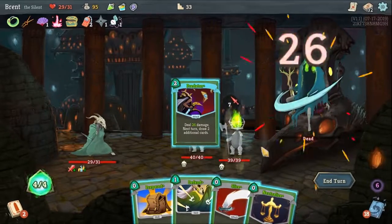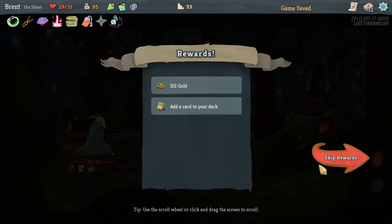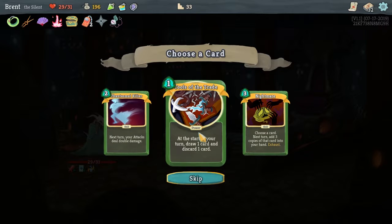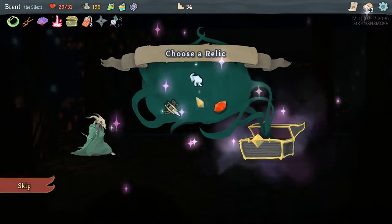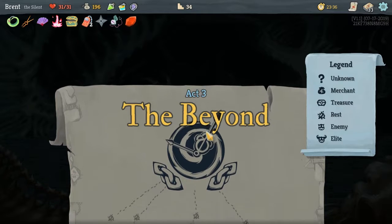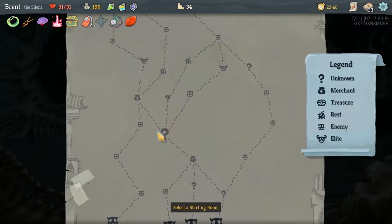What'll hurt is if we get Time Eater, and we're about to find out, because I think he will make us cry a whole bunch. Another Tools of the Trade — sure. Oh, I do not want to skip the chest. Philosopher's Stone — just more energy. The more energy we have, the more we can tackle Time Eater. We definitely need to do a bit of a pivot.